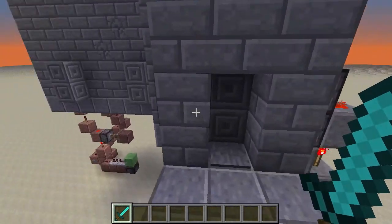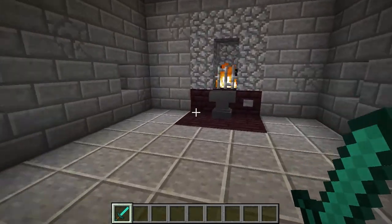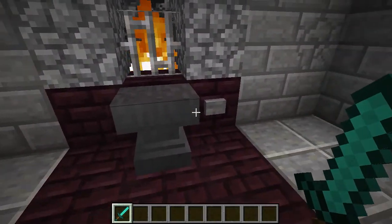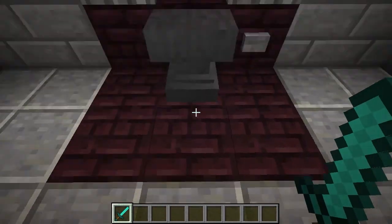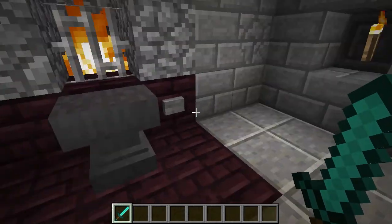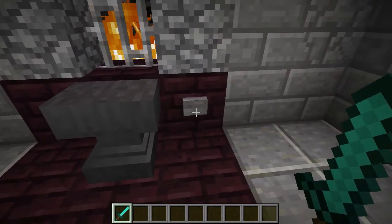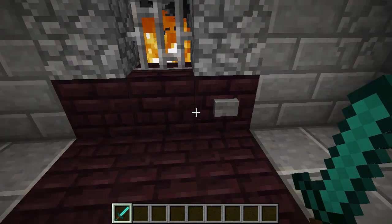You could probably also put some sort of delivery system that puts more anvils into place, so once you've used this one up and it's gone, you can just press a button and have another one delivered. Obviously, if you did have a system like that and you press the button with an anvil already up there, it would fall on itself and you would absolutely knacker it. So probably not the best idea.